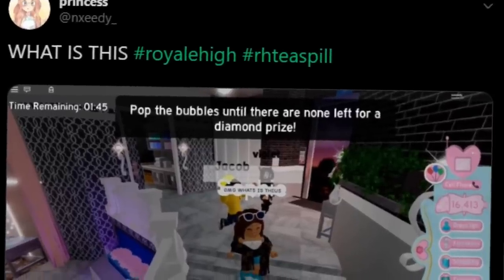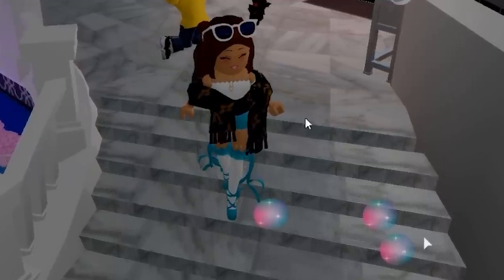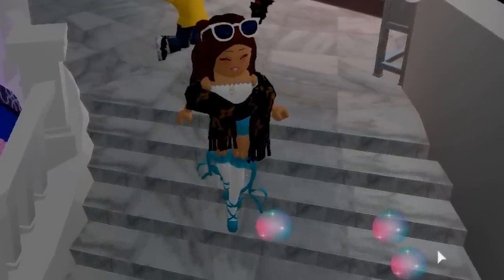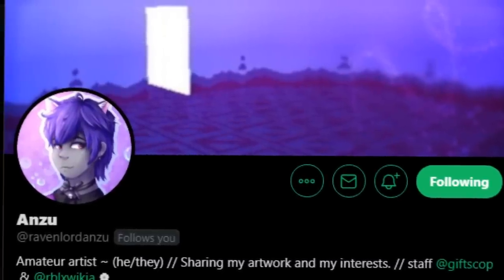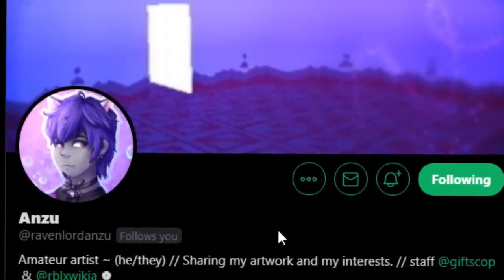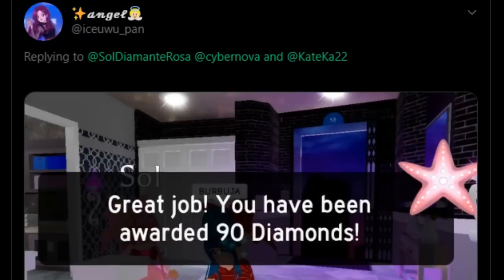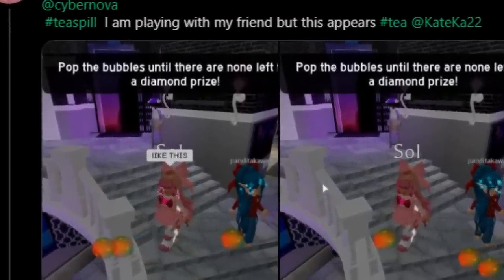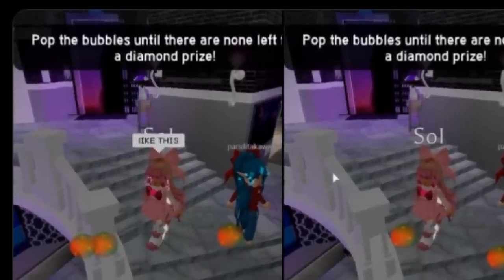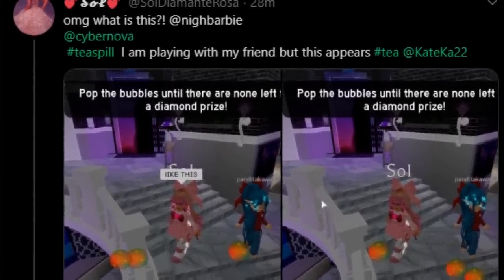We have another tweet from Needy saying 'what is this' - their bubbles are actually on the stairs. So far we've seen bubbles in three different locations, which means the location probably doesn't matter. Anzu told me their bubbles popped up when they were literally doing nothing in a server. Somebody else got 90 diamonds, and Sol Sol Diamante Rosa was standing on the stairs playing with her friend when this appeared - which lets me know we should check out a public server.